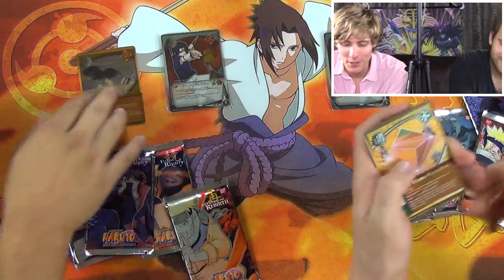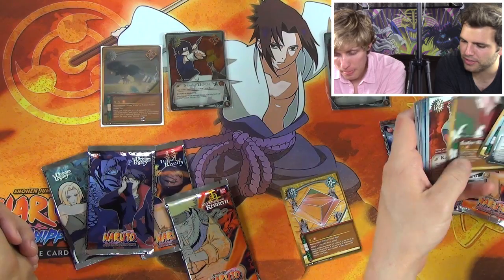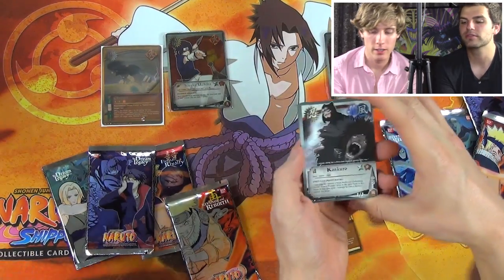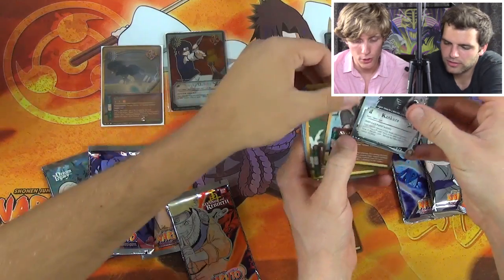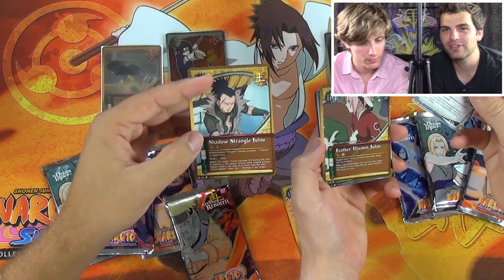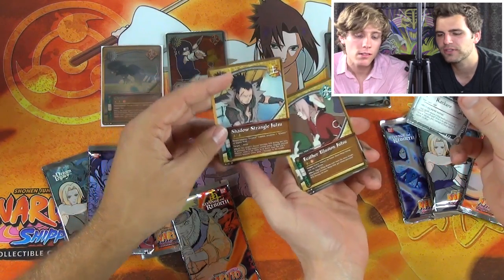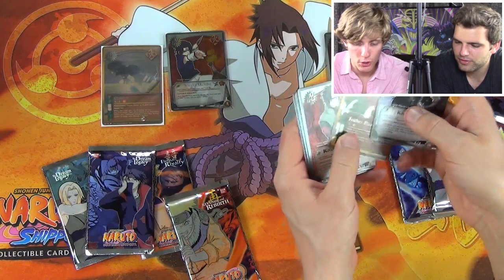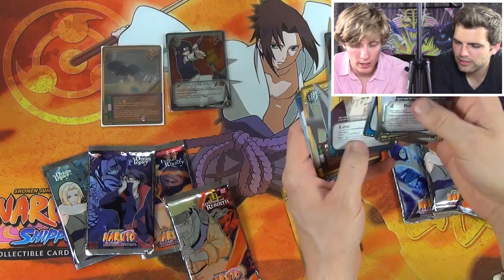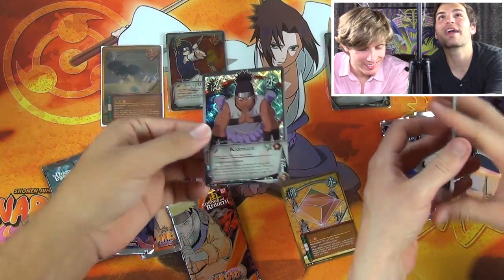Four Flames Formation from my pack. I got Kankuro. Shadow Strangle Jutsu — the requirement is Shadow or Tuning at a higher rank. This was actually interesting because Shikamaru wasn't Tuning until later on, so all of a sudden around set seven or eight Shikamaru was able to use this card. Feather Illusion Jutsu, Kutetsu, Hoganai, Detection, Kunai — and Kidomaru! That is a rare diamond foil.